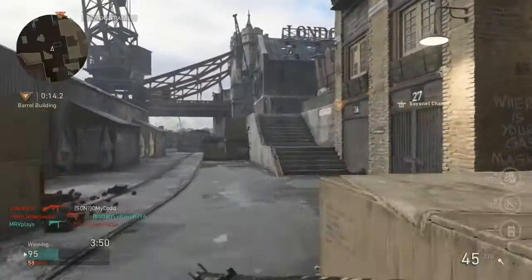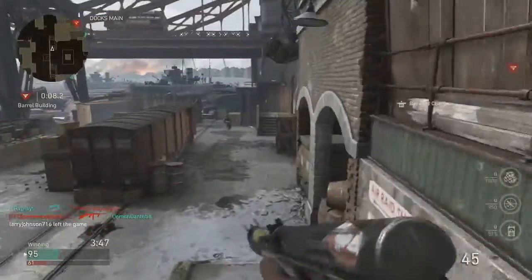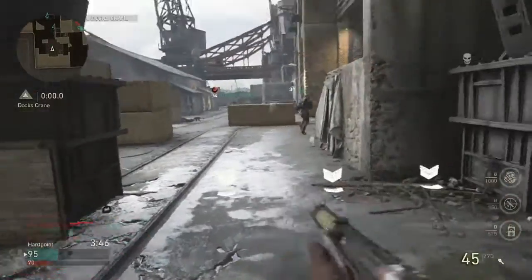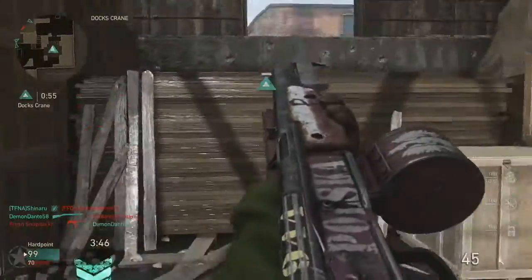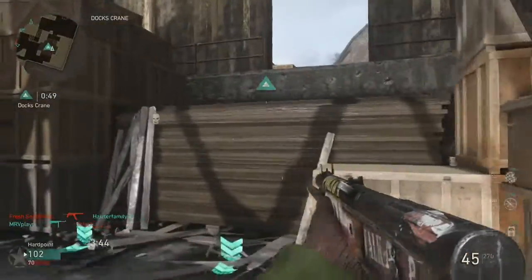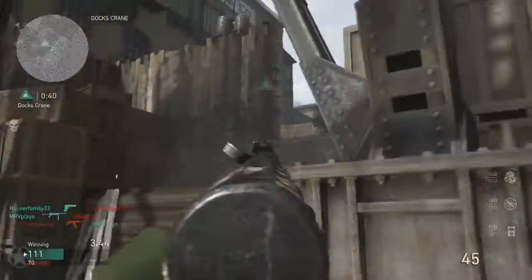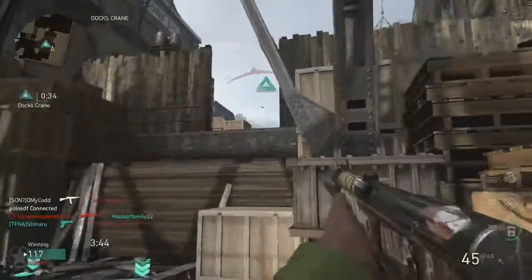Compared to the other assault rifles, do I think it's overpowered? No, I don't. I think it's definitely up there, but if you're looking at competitive play, the BAR is going to outgun this thing all day — you're not getting three-shot kills with this thing at any range. It's definitely a low impact assault rifle — you're getting probably four to five shot kills at most ranges, which is fine. It's got a fast fire rate and very low recoil, so it's kind of like — for any of you that played Modern Warfare 2 or Black Ops 3 — I'd compare it to the ACR in MW2 or the ICR in Black Ops 3: high fire rate, low recoil, really good at medium to longer range engagements.